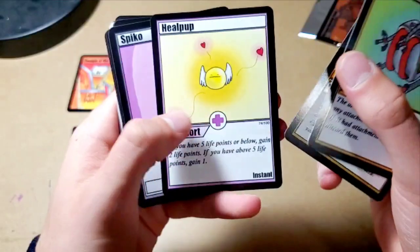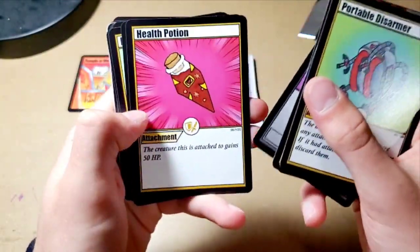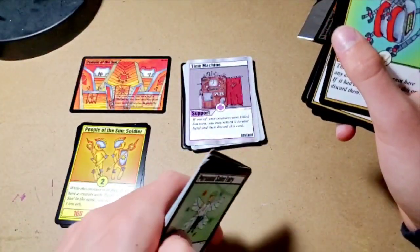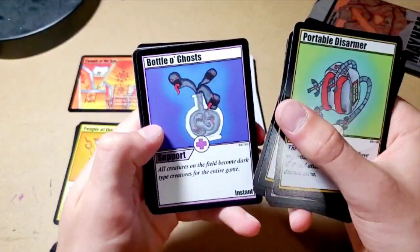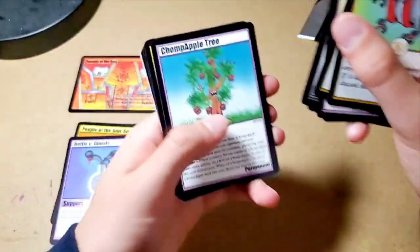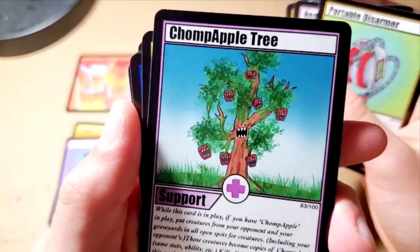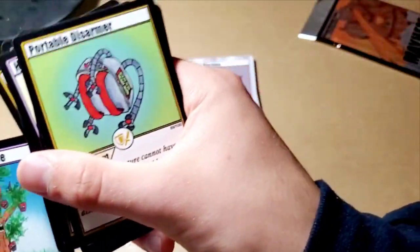Amulet of the Sun for the Sun Archetype. Heel Pup. Spico. Health Potion — okay, this is my new favorite card. People of the Sun, we got the Soldiers — that's really cool. Personal Sales Fairy. Another Wanted Poster. We got a Bottle of Ghosts — I also really like that card. Chomp Apple Tree. Dude, how does he draw grass so good? And leaves? That is impressive.